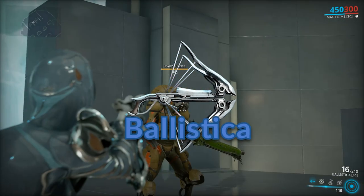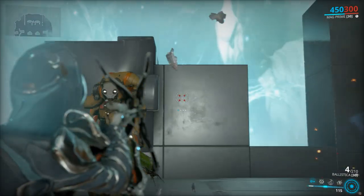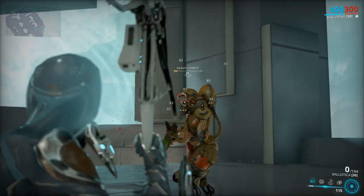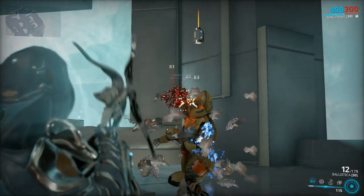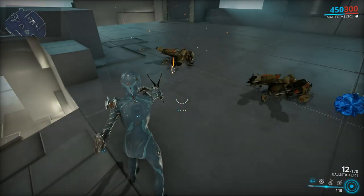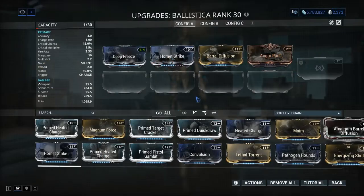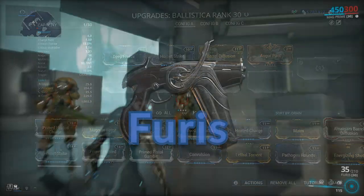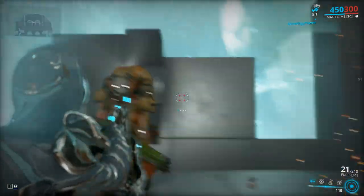Mastery rank 2: Ballistica. A very nice weapon indeed — it has two fire modes, one being burst and the other being charged. If you just click the fire button you will use the burst mode, but if you hold the fire button you will start charging your shots. Charged shots only consume one ammo while the burst mode consumes four ammo.